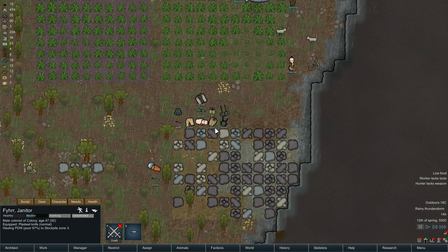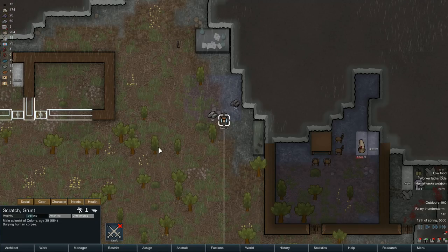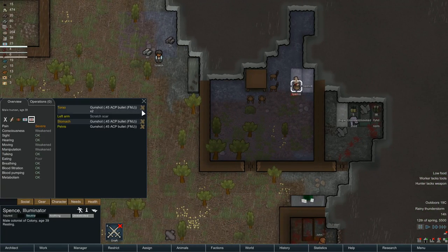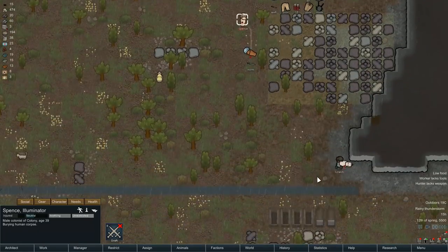Let's make sure we've got haulers — hauler one, grower one. We could do with a hauler and nothing else. Let's bump Spence's mine priority to two and haul to one. Let's check Spence out — you're injured at the moment but hopefully you'll just get up and do some stuff. There we go.